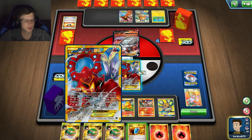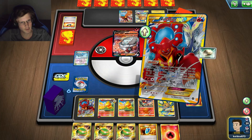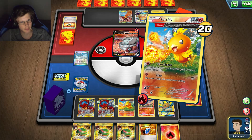Actually, you know what? I don't even need a Hustle Belt. I can still knock him out. A Hustle Belt would have been a plus but kind of pointless. So I do 110 right here — I just need to land these Heads.